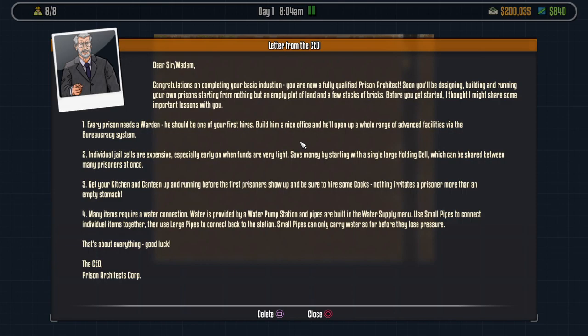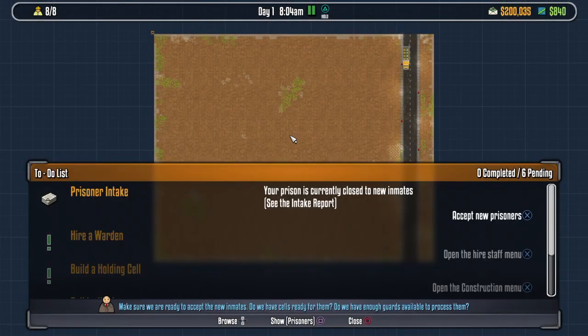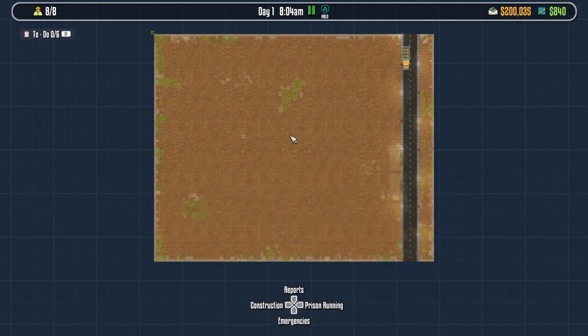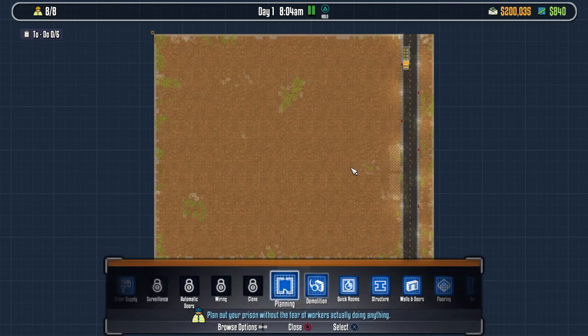Individual jail cells are expensive especially early on when funds are tight - save money by starting with a single large holding cell which can be shared between many prisoners at once. That's not something we really need to worry about but we will have to build a holding cell. Get your kitchen and canteen up and running before the first prisoners show up and be sure to hire some cooks. We'll also need utilities which is power and water. We're gonna have to hire a warden, but for a warden we're gonna need an office.